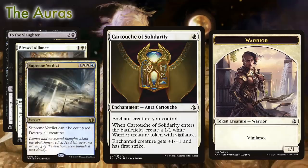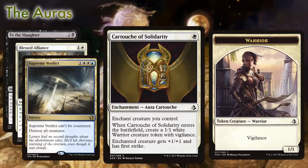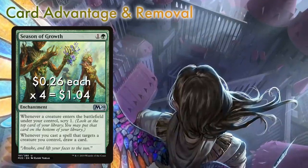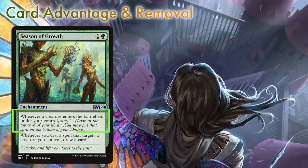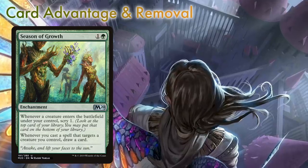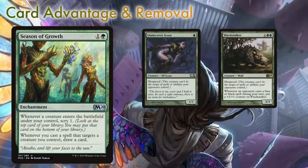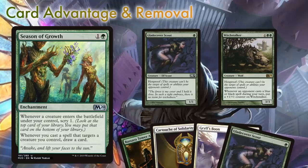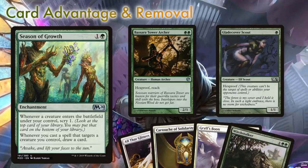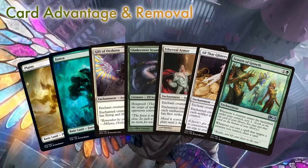Nothing will fully prepare us for a board sweeper like Supreme Verdict, but if it does come, we can rebuild thanks to a virtual card advantage engine. Season of Growth is a very important player in this deck. For green and one generic, you get an enchantment that lets you scry one whenever a creature enters the battlefield, and it also lets us draw a card every time we target our own creatures with a spell — and luckily we have a lot of those. By keeping only one or two hexproof creatures in play at a time, we can stockpile a safe number of cards in hand to rebuild after a board sweeper, and keep digging once we are down to our last cards.